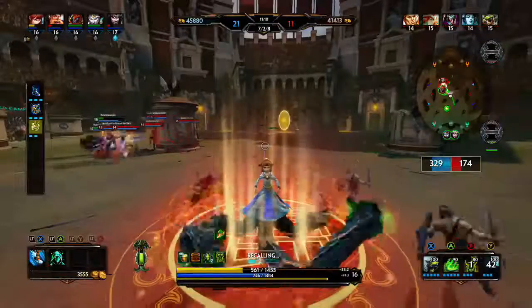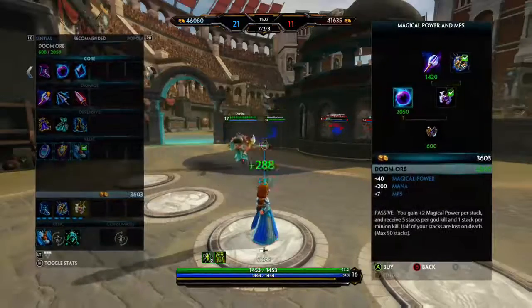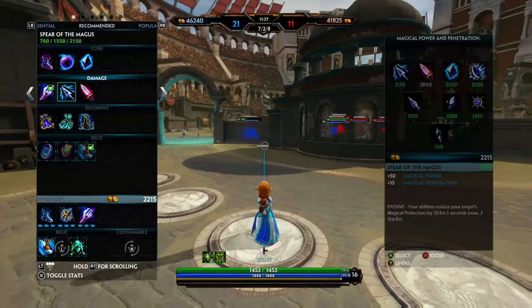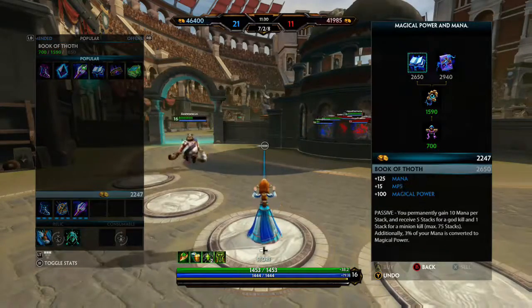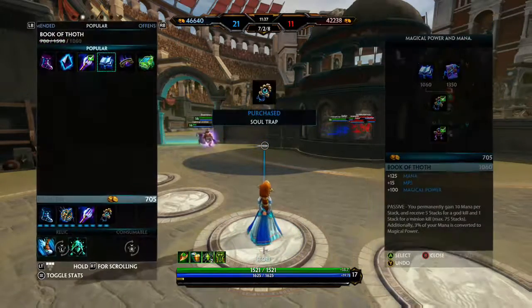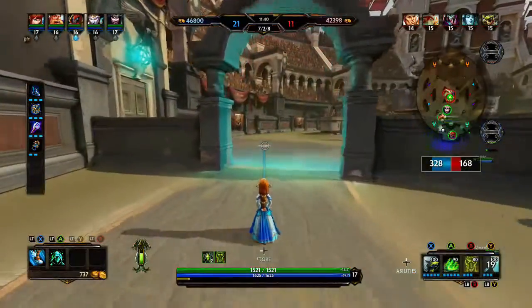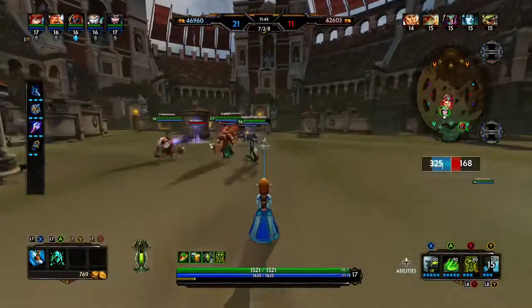I'm going to take advantage of the ability before they all show up. We're going to get a nice big damage boost here. These two items both give plus 100 magic power. Taking into account I've already got an extra 20, plus I'm getting an extra 25% — buying one of those is actually equivalent to getting 125 magic power.